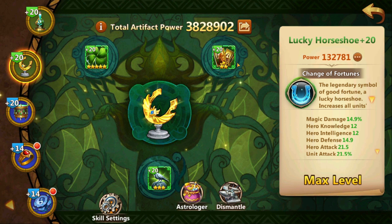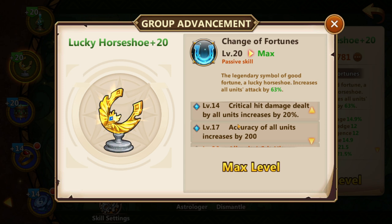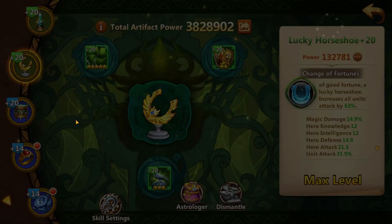While the Lucky Horseshoe upgrades your unit's attack slightly, eventually this attack percent upgrade from Lucky Horseshoe will be almost irrelevant, but that is not the reason why you would want to upgrade this artifact. The power of this artifact lies in the last three breakthroughs at plus 14, plus 17, and plus 20, where you get critical damage percent, accuracy, and 80 critical rate on all of your units. These are very powerful upgrades.